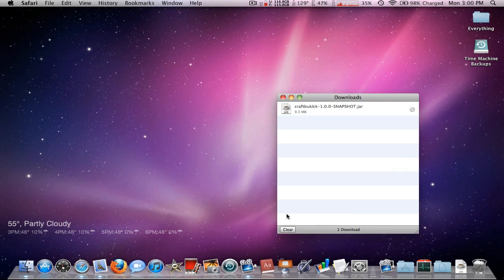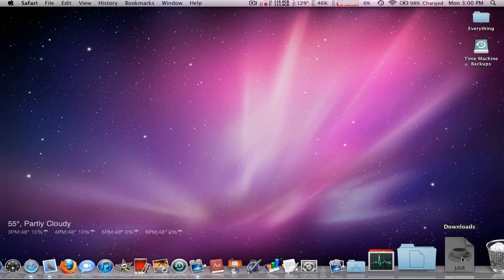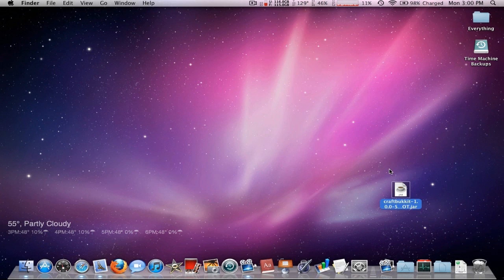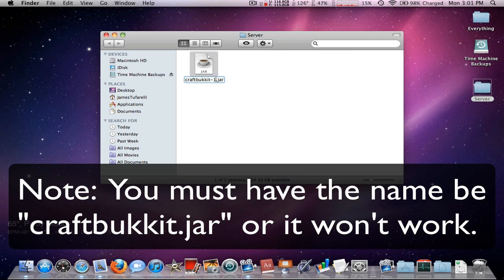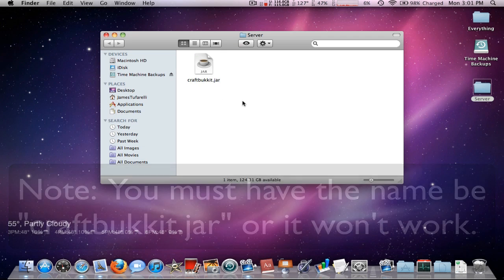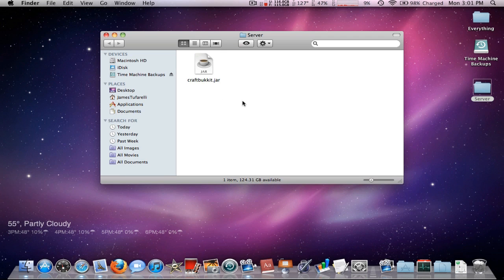Now go to your downloads or wherever you saved the file, and put it somewhere easy to find. Right-click, make a new folder, and name it 'server' — it doesn't really matter but I like 'server.' Put the CraftBukkit jar into that server folder. Open it up, and you're going to need to rename the CraftBukkit jar — it simplifies things, so just do it. Rename it to 'craftbukkit.jar,' otherwise it won't work.